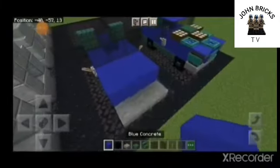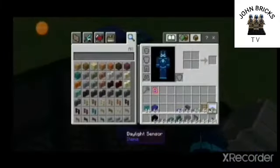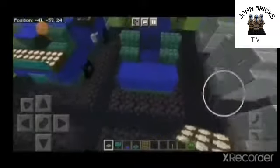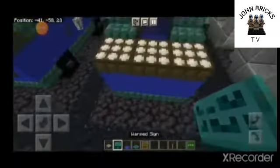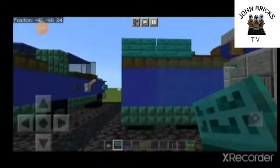I'm going to put a single concrete block here. And now you're going to need some daylight sensors, signs, blue carpet, ladders, and trap doors. I'm going to put a little daylight sensor here, and a line of signs on the daylight sensors.